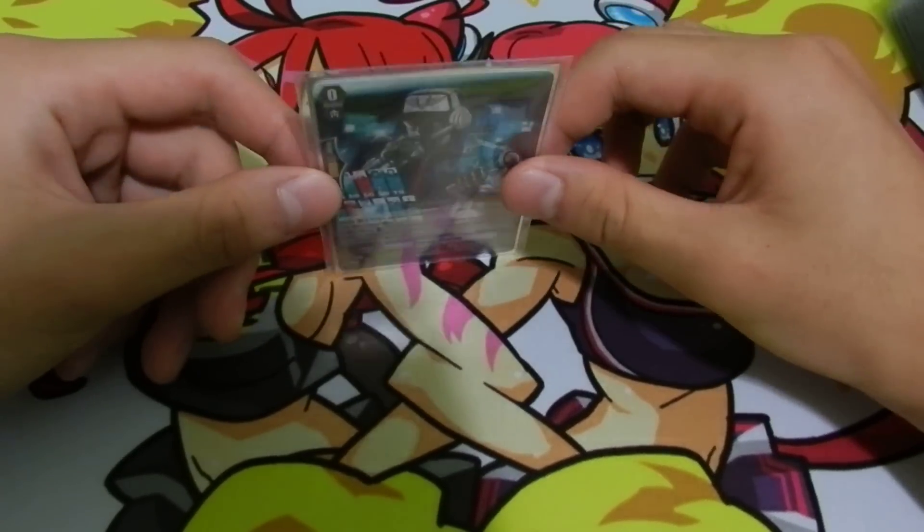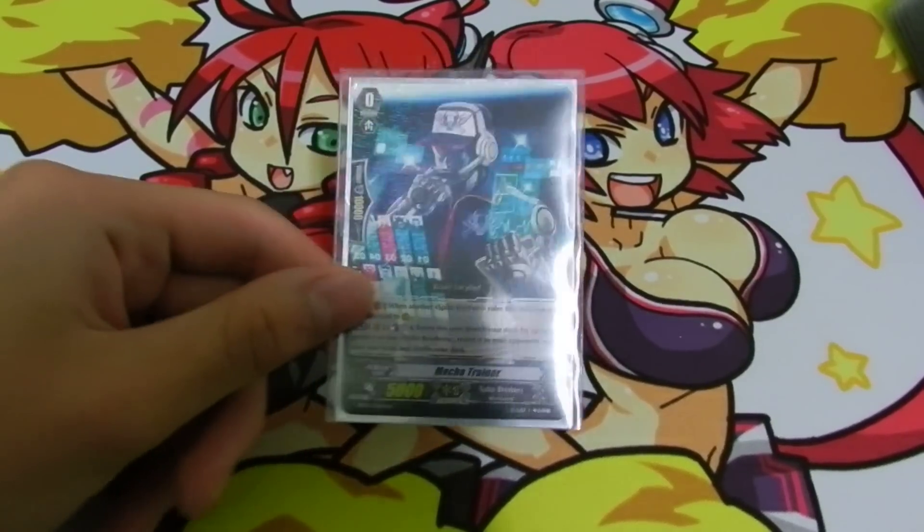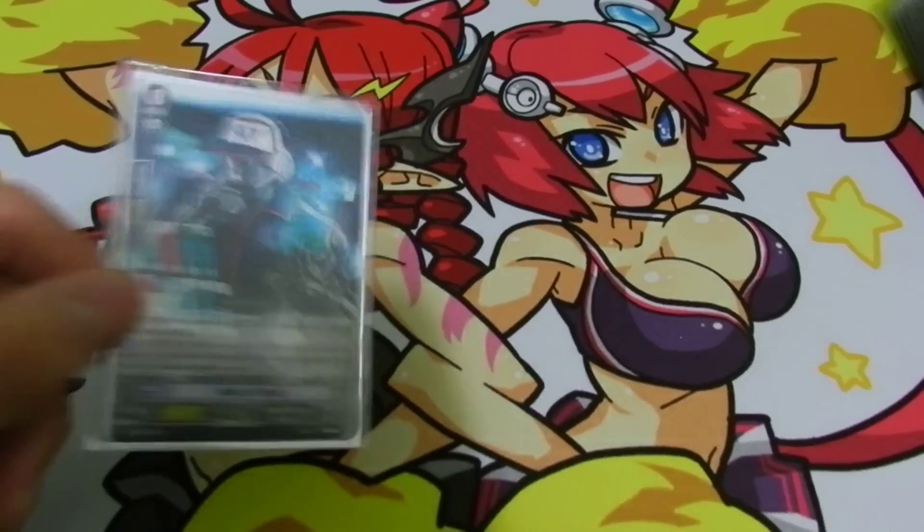The other starter is basically a skydiver at grade 0, which is pretty bad. Mecha Trainer can search out any grade 1, which is good for rushing, so a pretty good card.